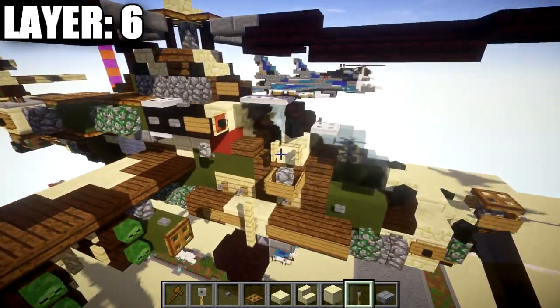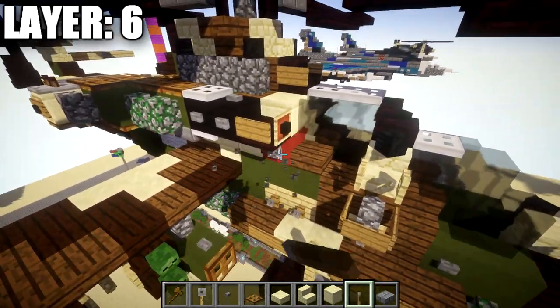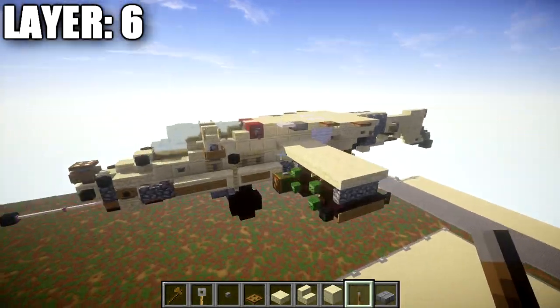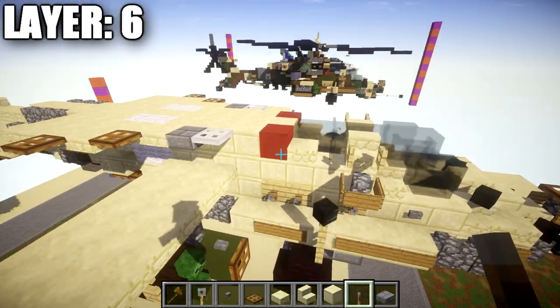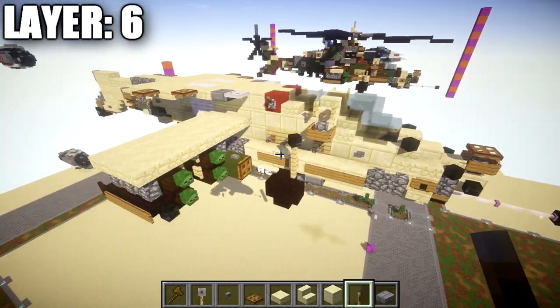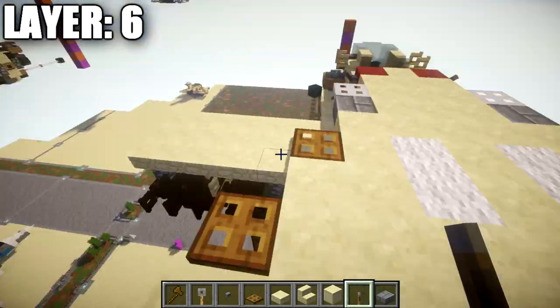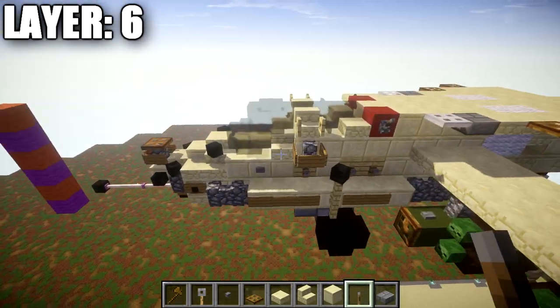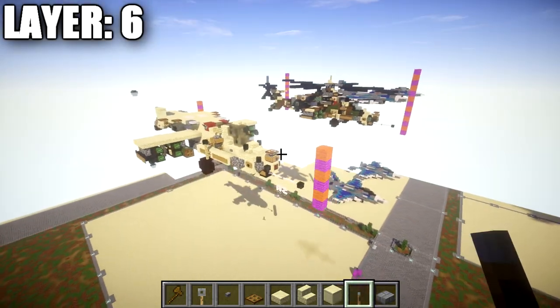Place a smooth sandstone block in the middle with sandstone stairs on both sides. Going back, place three cobblestone walls, then three smooth sandstone blocks between them, then a sandstone stair, three sandstone slabs, another sandstone stair facing the opposite direction, two smooth sandstone blocks, and a cobblestone wall for the tail. For the engine sections on the sides of the fuselage: place an iron trapdoor on both sides at the second row of three smooth sandstone blocks after the red section. Then a stone brick slab back, a sandstone slab, and another sandstone slab with a wooden trapdoor out to the side. Follow with four rows of two sandstone top slabs — the second row has a wooden trapdoor off the end. Also add a lever facing upward which will connect to the next layer. Layer 6 is complete.